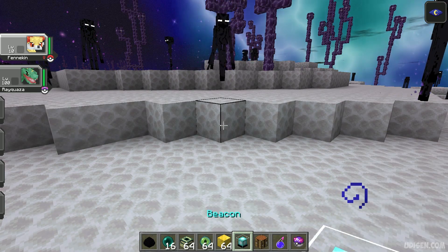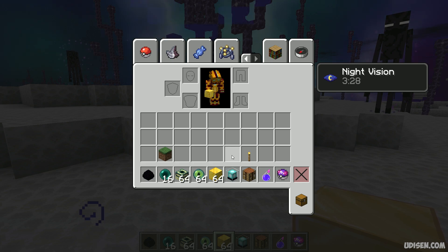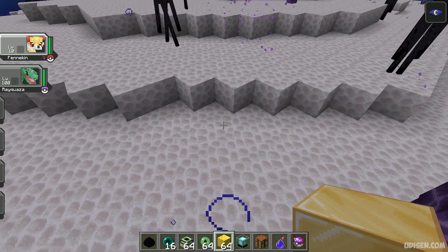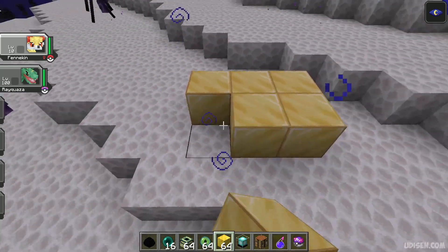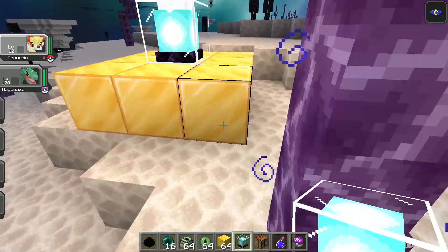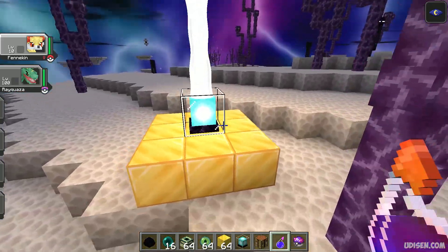Nine blocks — gold block, diamond block, or iron block — and also one beacon. I use gold because it is the cheapest material for me at this moment. Place the beacon in the center and wait until you activate this beacon.